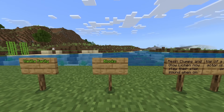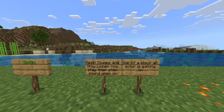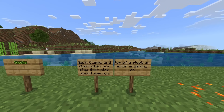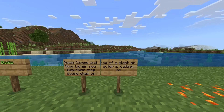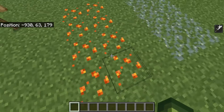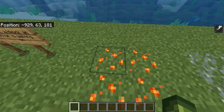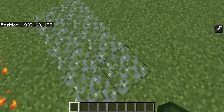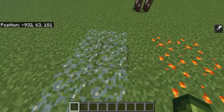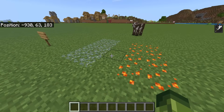Vanilla parity — it's only one change, to do with blocks: resin clumps and glow lichen now play their step sounds when on top of a block an actor is walking on. I noticed it with the resin clumps but did not notice it with the glow lichen — unless it's meant to sound like that. It kind of sounded the same as regular grass.